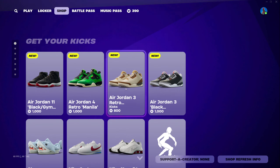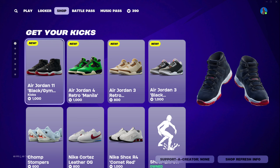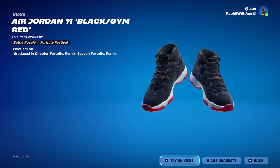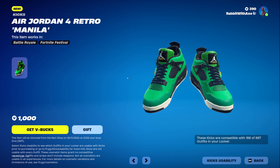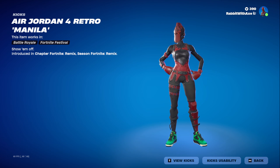We have the 'Get Your Kick' section still, and we do actually have some new kicks already. The Air Jordan 11 Black Gym Red — I need to remember how to actually wear them. That's what they look like on a skin. We also have the Air Jordan 4 Retro Manila, and that's what they look like on Red Knight.